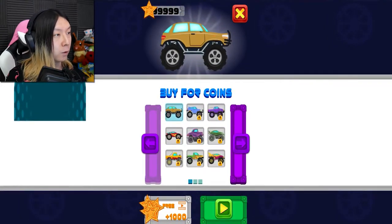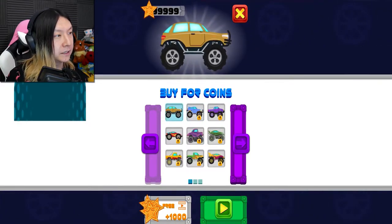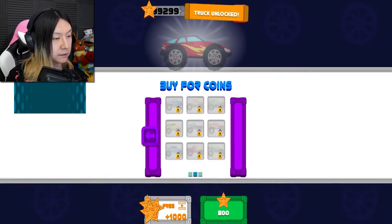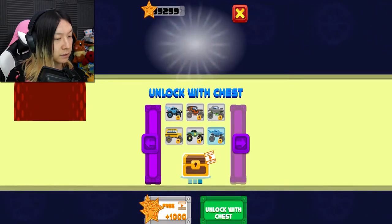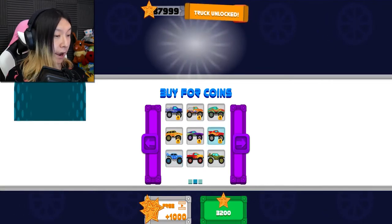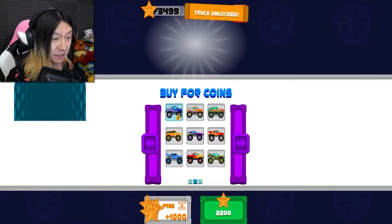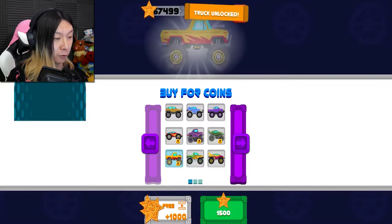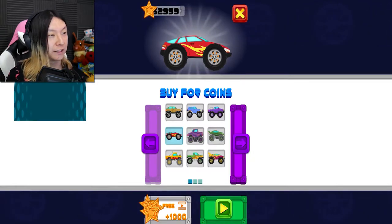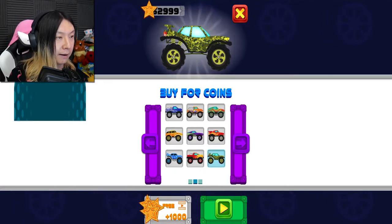You can buy trucks for coins — oh my gosh, do we have 99,999 coins? Why do we have this many coins? The game just wants to give us as many coins as possible at the beginning. Some of these you can't buy — you have to unlock them with a chest — but I can just go and buy every single one. I think that might be a glitch, but hey, I'm okay with it. I get every type of truck I could ever want, including ones that are just cars with huge tires. I'm gonna use the most expensive one, the camo monster rally car.